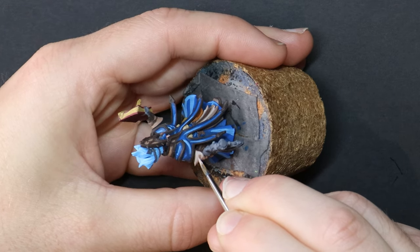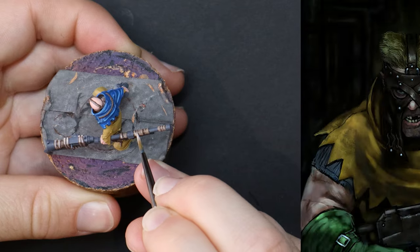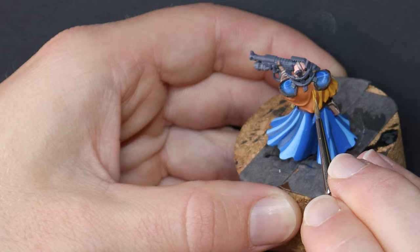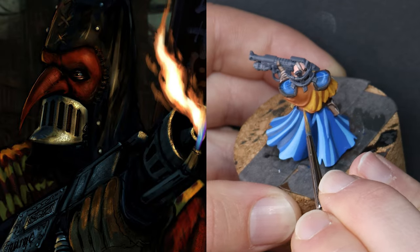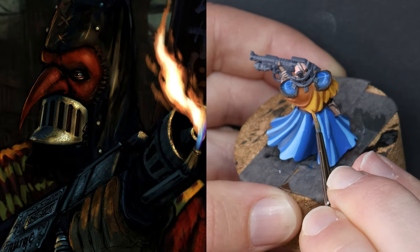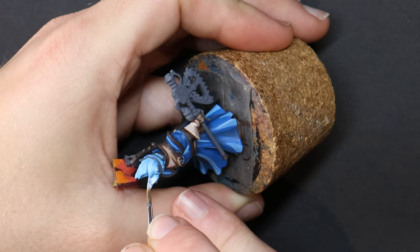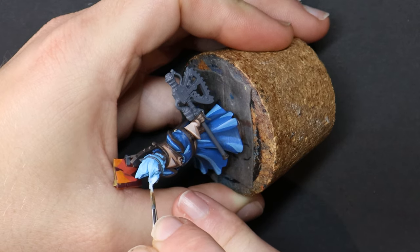You may have noticed that each model is wearing a mask of some sort. The newer members conceal their identity with fabric, whereas the leaders have more advanced cowls and metal cages. This wasn't me picking out the easy-to-paint options — instead they're designed this way because the law of their religion forbids them from showing their face. Cawdor Law — Caw Law, if you will.